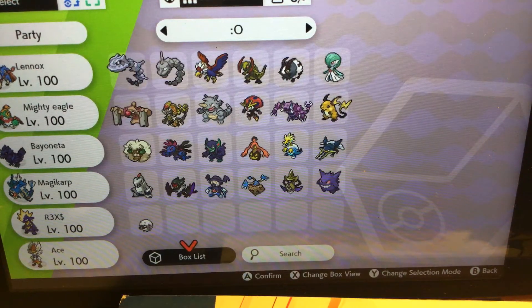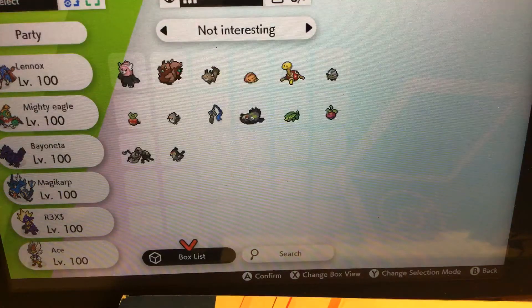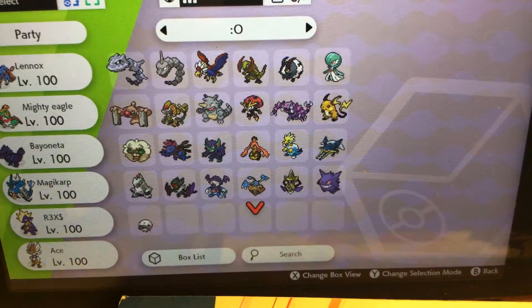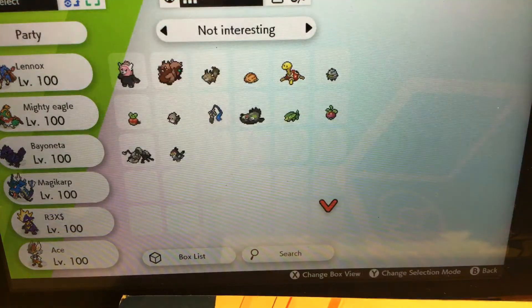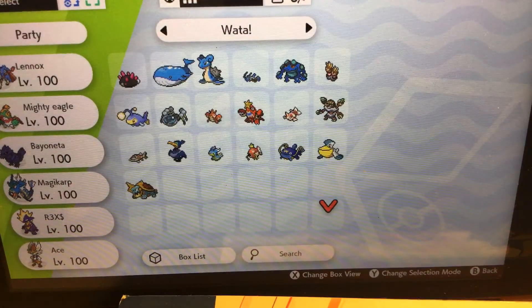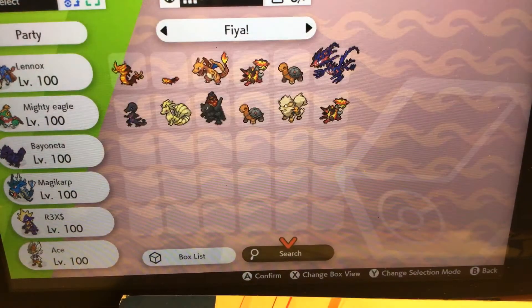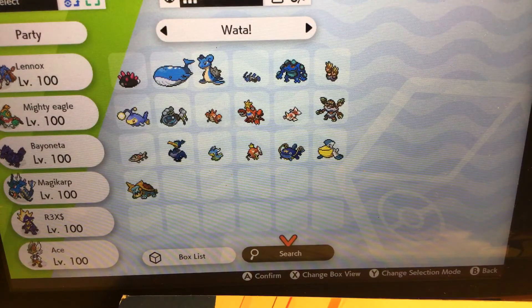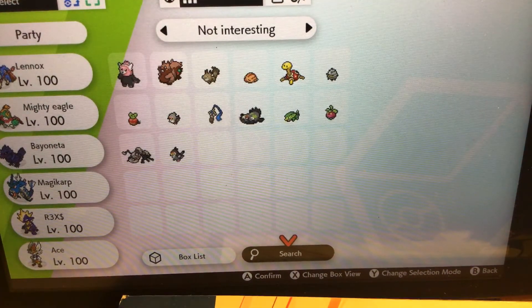I won't do a whole other thing, but I have favorites. Here's Bob the Wooloo — he's always good. And here's Larry, Larry the Vikavolt. I walked him from a Charjabug to a Vikavolt in less than 10 minutes. I have a fire and a water type — I don't know why I don't have a grass type, but no one cares.